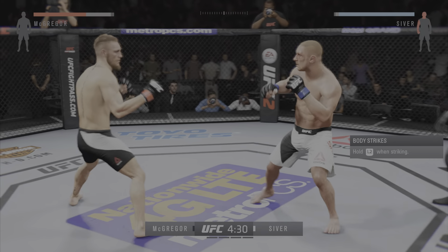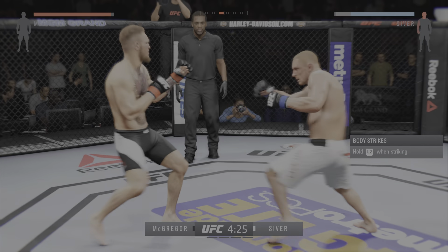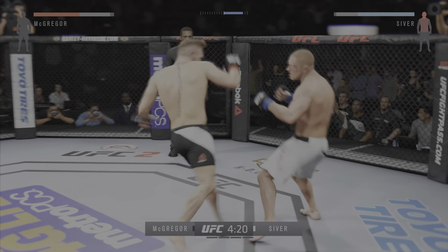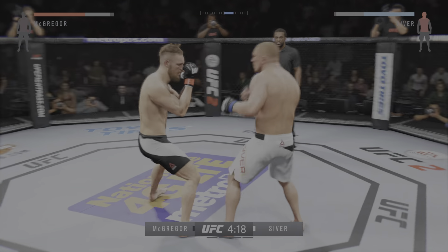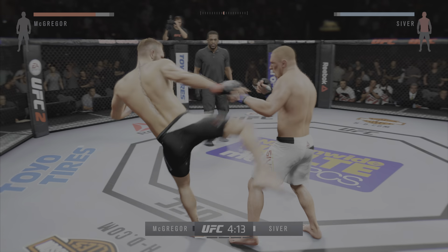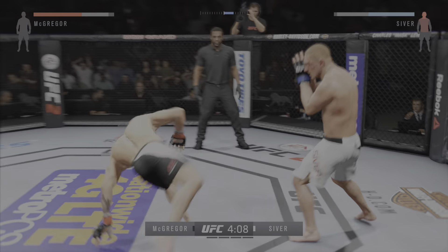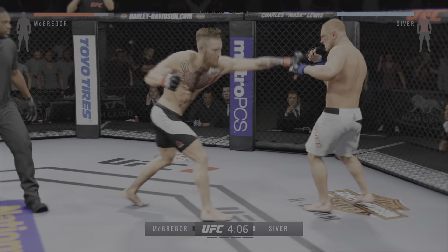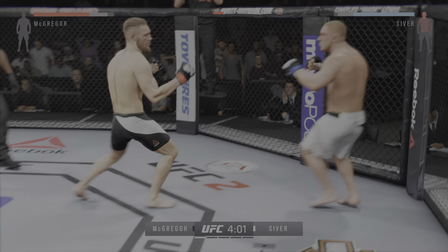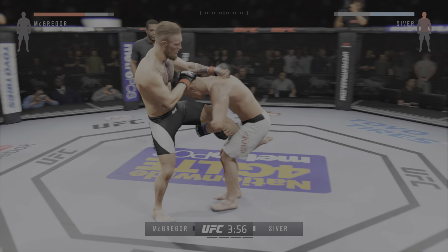He connects with the right and the left. Tagged him. Trying to get a single. McGregor with a solid straight. Very nice kicks. These are some absolutely brutal kicks to the body by McGregor. The kicks to the body are a true factor in this fight. He's very wobbly. He's trying to hang on. Big body kick! What an exchange! Nice jab. Big punches landing. He is throwing some huge kicks here.